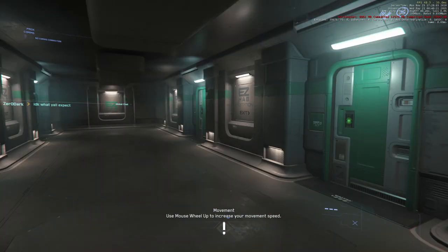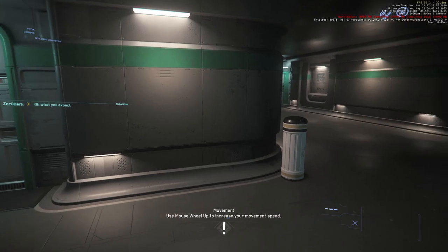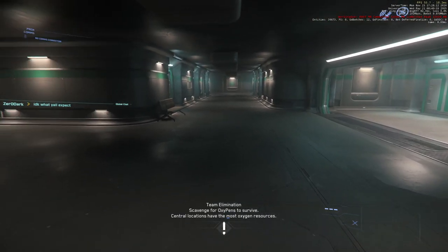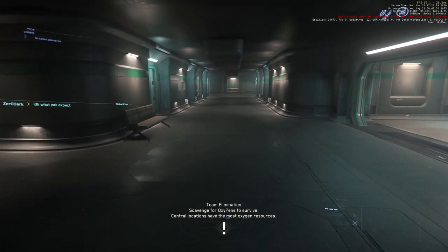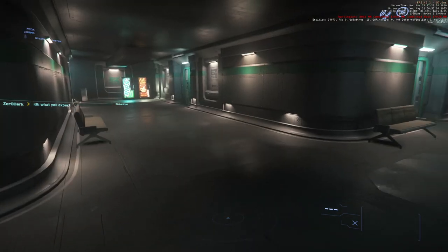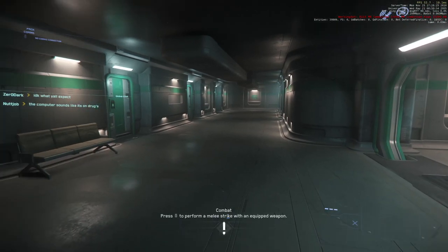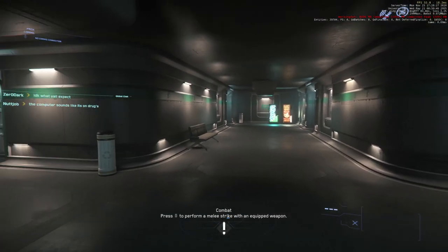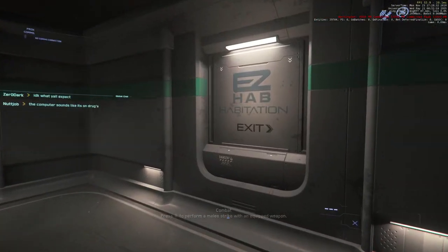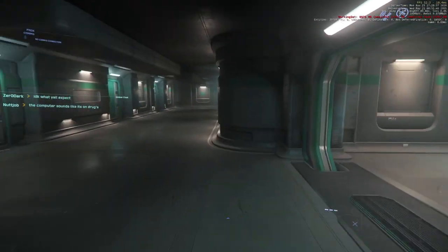Hello everyone and welcome back to Star Citizen, which is currently having a FreeFly event. I usually stop in to check on the progress of Star Citizen when it has these FreeFly events because I approve of them. I think people should be able to try out the game in its current state, being that it's still in development, for free. You can download it and check it out, though it's a little bit of a hassle to download such a big program. You probably want to run it off an SSD if you want to get any performance, but you can try it out for free and it'll give you some ships to work with.